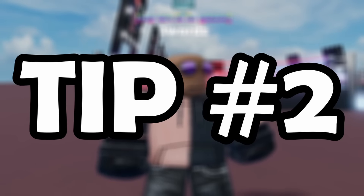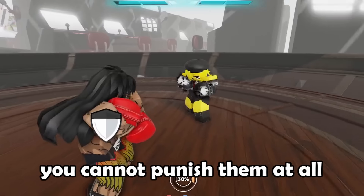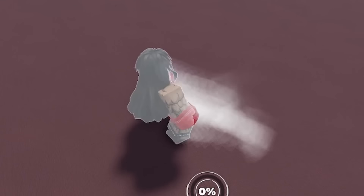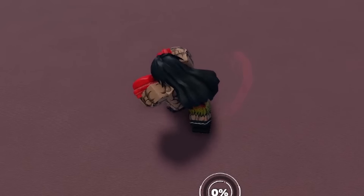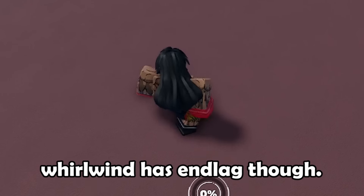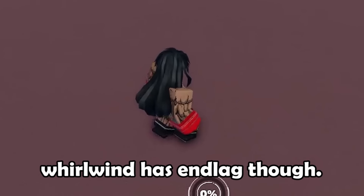Tip number 2: both flicker mode and smash mode's M1s have no end lag, so do not be afraid to throw them out when needed. Because if you do fail to hit your opponent with it, you could just run away easily. This is not the case with whirlwind's M1s though — whirlwind M1s have significantly more end lag compared to smash and flicker mode's M1s.